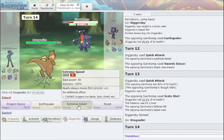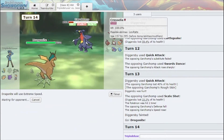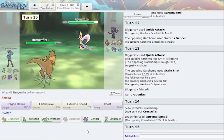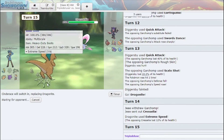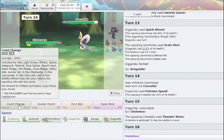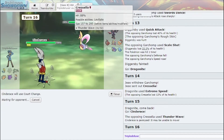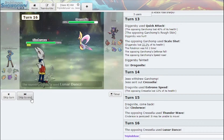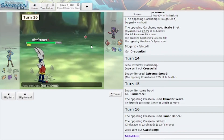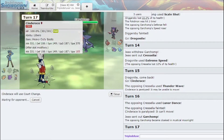Dragonite comes in and clicks Extreme Speed. Thing is, I still have Gengar, and once I Court Change... I go Cinderace here and Court Change these hazards to his side. I said I Court Change the things to his side. Of course I get paralyzed.